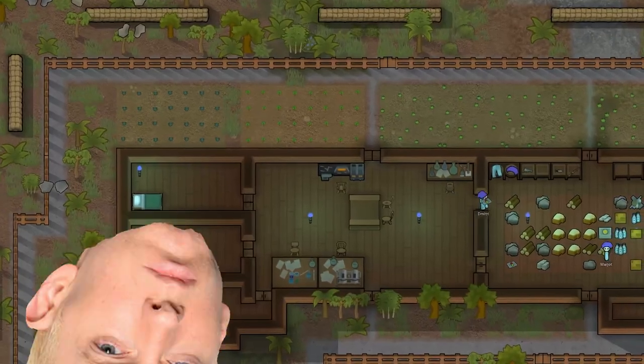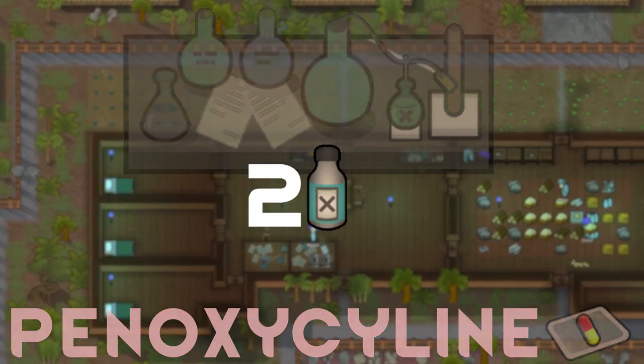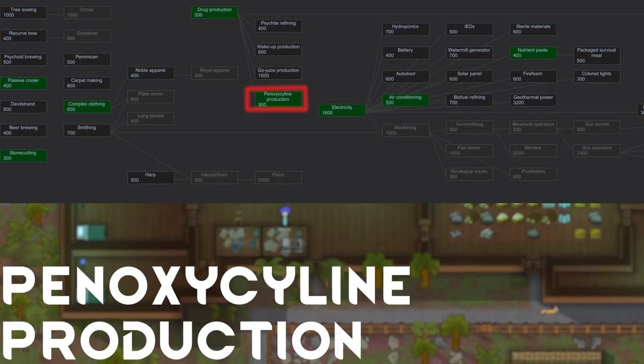Hi, this is Tyler and today I'm speedrunning a drug guide on panoxicillin. Panoxicillin is produced through a drug lab and requires two neutroamine to make. Neutroamine can only be found through traders, raiding, and random events. You also require panoxicillin production researched.